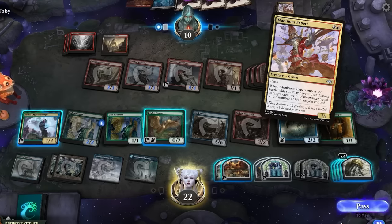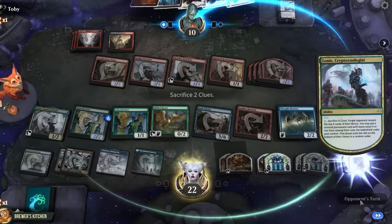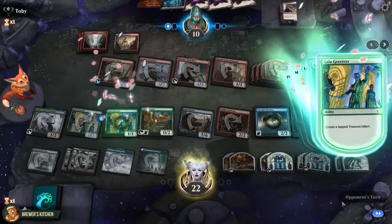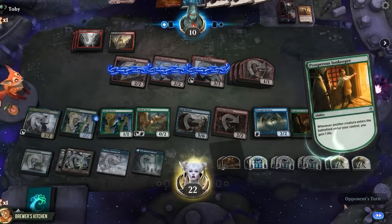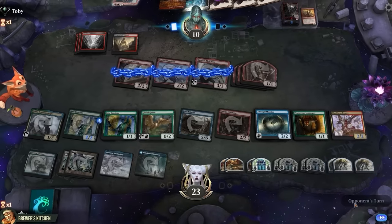I'm not going to let them cast this off the top of their library and kill my Junkwinder. So Lone's — two clues, get the Expert, target their lord, get all the triggers. Opponent loves to see it. Tap some goblins and shoot the Hortemaster. Death trigger exiles a Kranko and we gain a life. Keep up Gilded Goose to create a food and pass into their main phase.